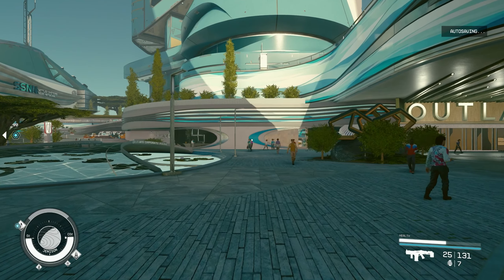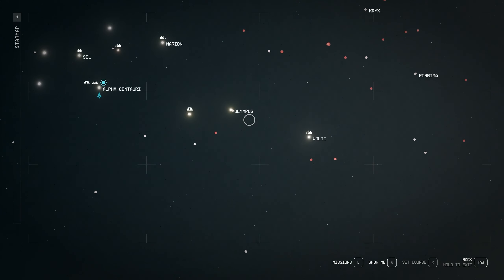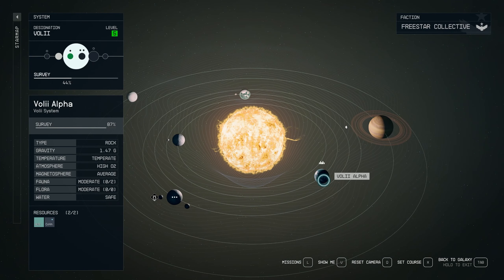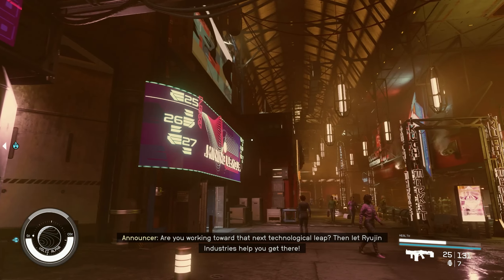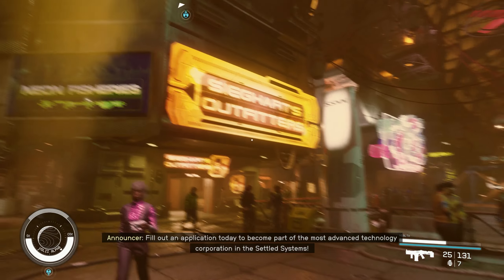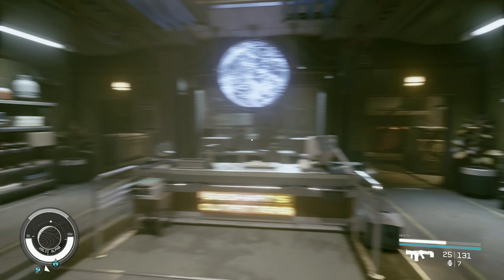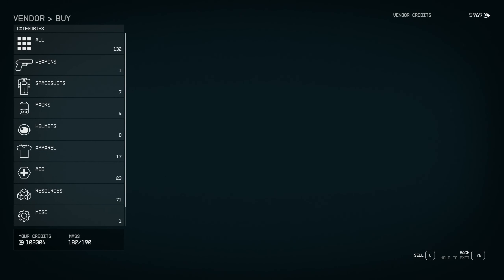This place is pretty much wiped out since I've already sold everything here. Let's head to Neon. If you don't know where Neon is, you're looking for the Volii system, then Volii Alpha, then Neon — you can fast travel directly there. And just like that, we're already here.